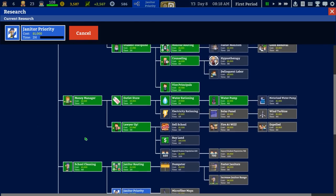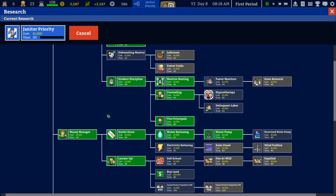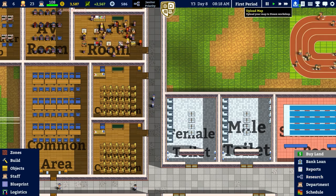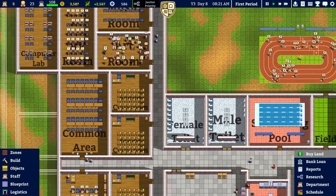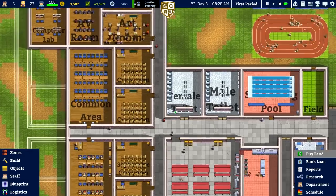In terms of other things we could get, it would be nice to get electricity rationing, then the solar panel, then the wind turbine. We currently have that on our to-do list — research solar panel and place the solar panel — but we just don't have the money for that. Let me go to max speed and let them crack on with it.